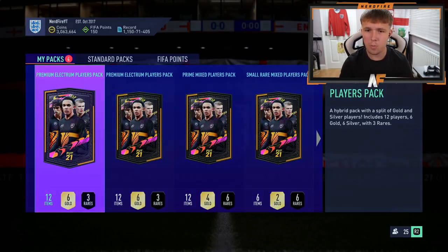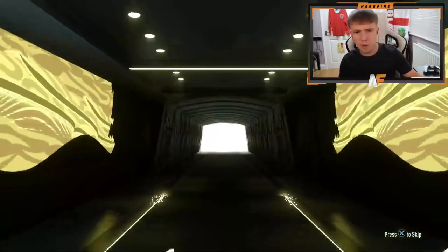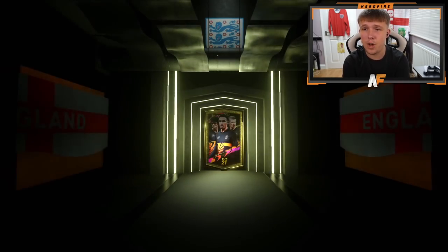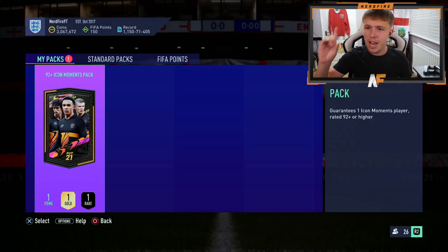Now we're going to open my icon pack, but first let's open the packs before it and see if we can get any fodder back. Imagine if we got an icon from those extra packs - I wonder if anyone's ever actually done that. Imagine getting a Summer Stars Ronaldo from one of these packs - that would be insane. This is the final pack before my icon pack. We didn't get a single board or walkout - maybe they're saving the lot. Okay, it's time to crack it open, look away, and pray to the EA lords for something good.